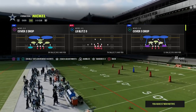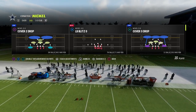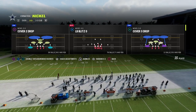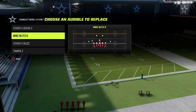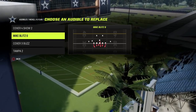So what does it take to be effective on defense? I think it really comes down to five key things. The first thing is you have to have a blitz threat. As we're setting our audibles in the Nickel 3-3 Cub, that's going to be this Mike Blitz Zero — it's going to be my primary play.